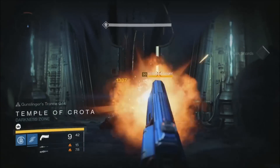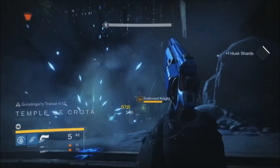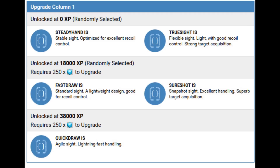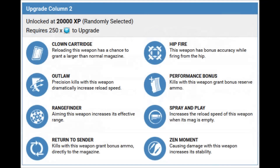Here's where it gets interesting: unlike Fatebringer, the 1969 has five possible sight upgrades — Steady Hand, Fast Draw, Quick Draw, True Sight, and Sure Shot. The two extra are Fast Draw, which allows for less recoil, and True Sight, which gives you a recoil reduction and a boost to aim assist.